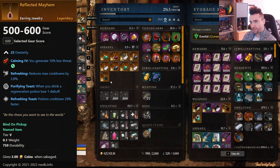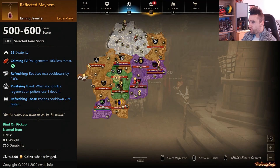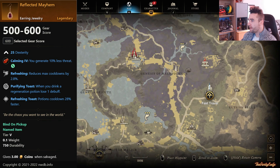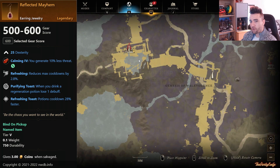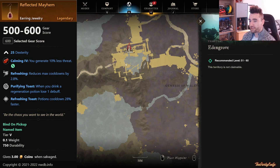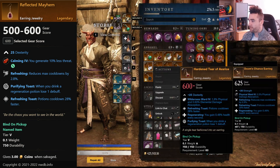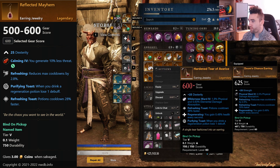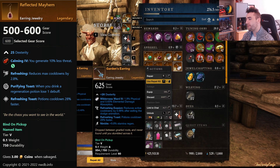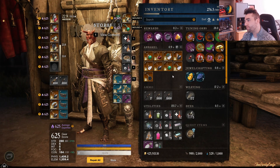And then we have Reflected Mayhem — I don't have this one. It drops from Entropy up in Eden Grove, from that wolf tree thingy inside of Malevolence in the very basement — there's this named wolfy dude whose name is Entropy. He drops an earring called Reflected Mayhem, which has Refreshing, Purifying Toast, and Refreshing Toast. So it's essentially a half-combo between the Heartland Tear of Avaris with the Purifying Toast, and it also has Refreshing. That's a really, really good piece. I like having Nimble personally as a bow user, but that's just me.